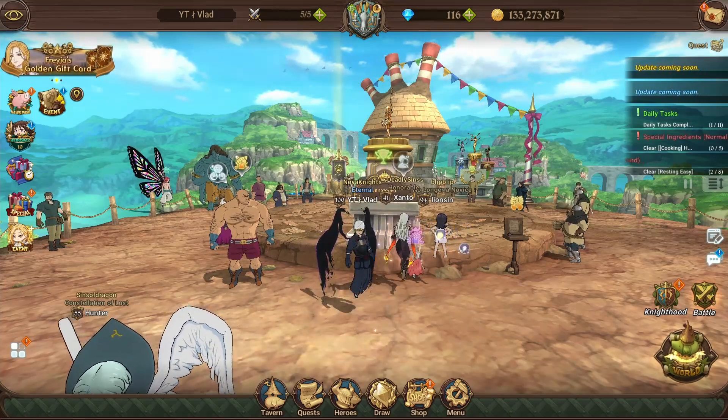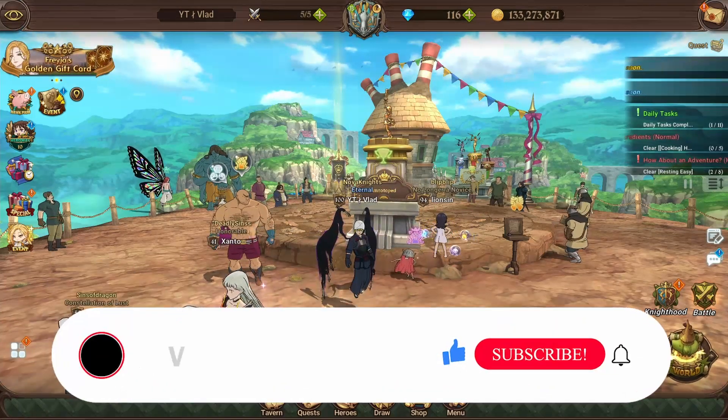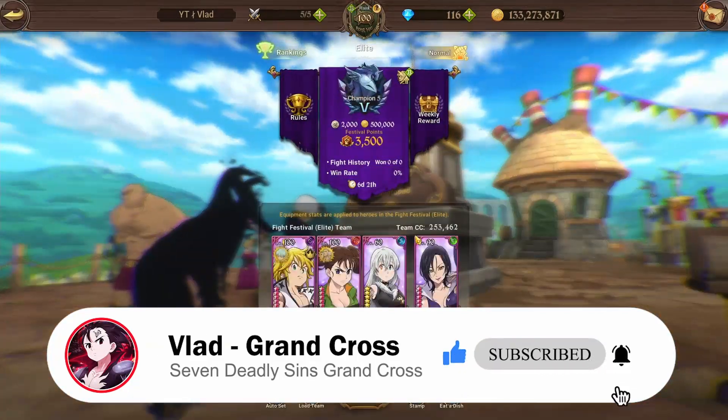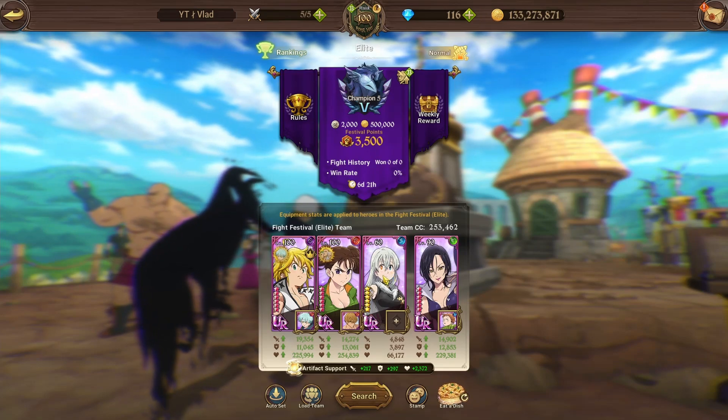Probably one of the biggest mistakes I've made with my accountant, just entirely due to the fact that I wasn't aware of this at the time. I was leveling up my box, trying to get the whole thing purple, and was leveling up this Elizabeth.